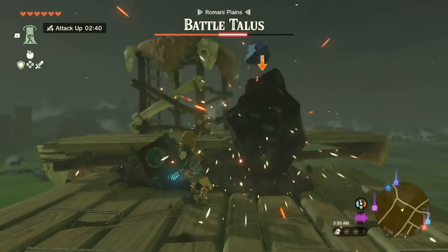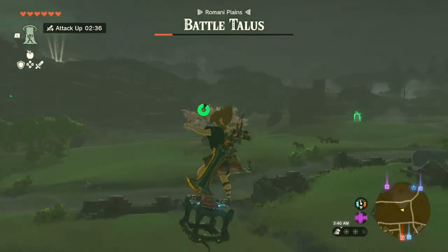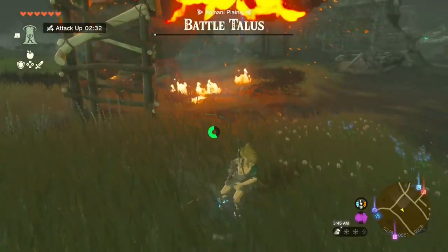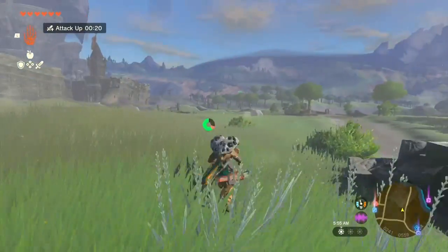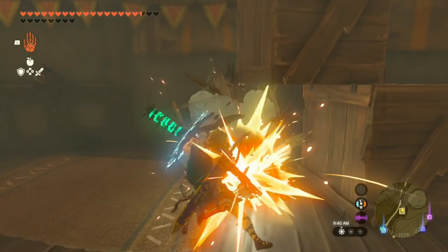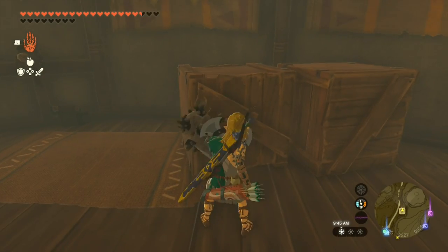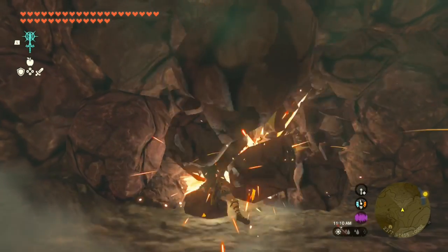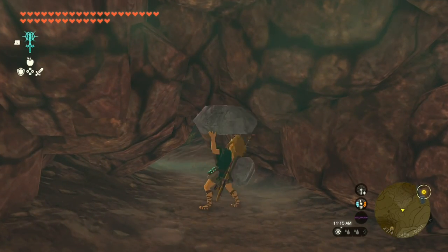Do you remember your first time slaying a Talus and seeing its heart lying on the ground? How many of you accidentally fused it to your shield thinking it would be some super defensive item? That was a mistake, but it turns out that fusing blunt weapon attachments to your shields can actually be useful. My newest and preferred way of farming ores and breaking crates is using a shield with a blunt or hammer attachment. Unlike when you've got a rock on a weak weapon, a rock on a shield will always break ore deposits in one strike — and it's even faster than swinging a weapon.